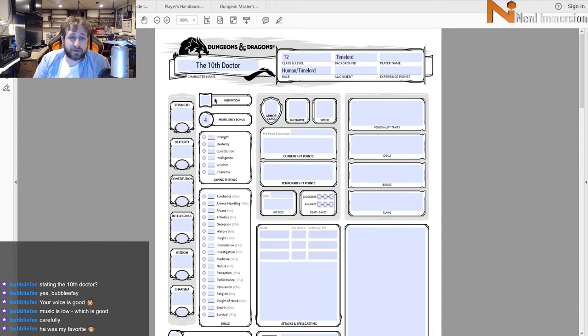I'll be building this character using the standard array of stats: 15, 14, 13, 12, 10, 8. I'll be assigning those as I see fit. Keep in mind that because it's standard array, one of the stats will be 8, which sometimes doesn't fit with a lot of these characters because they're good at everything — it just is the nature of how things go.